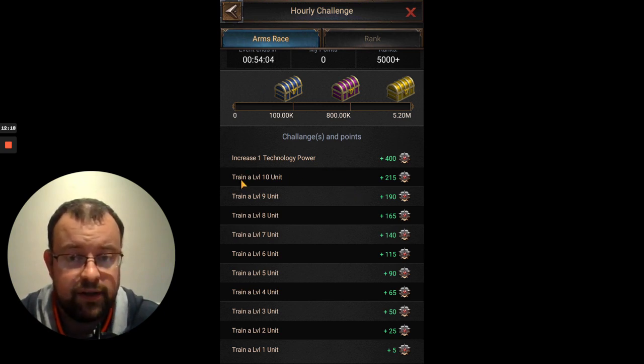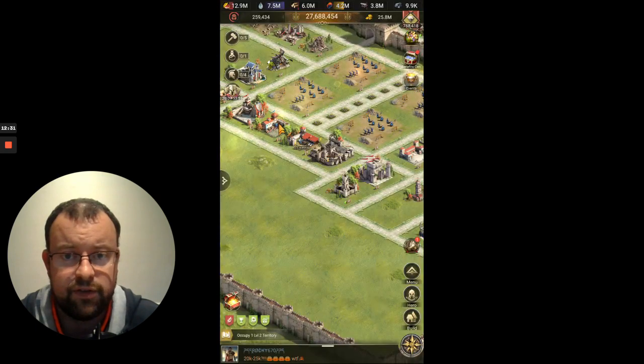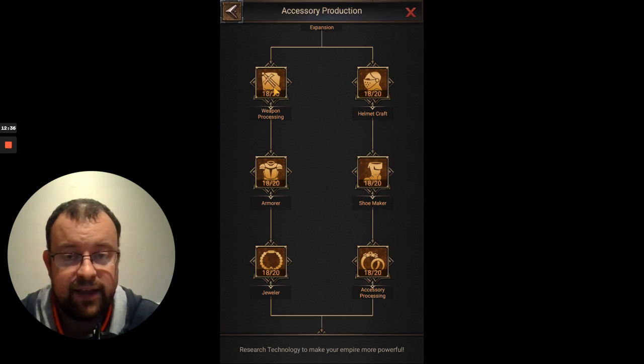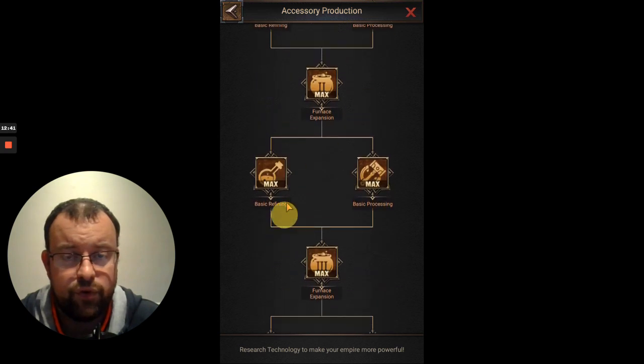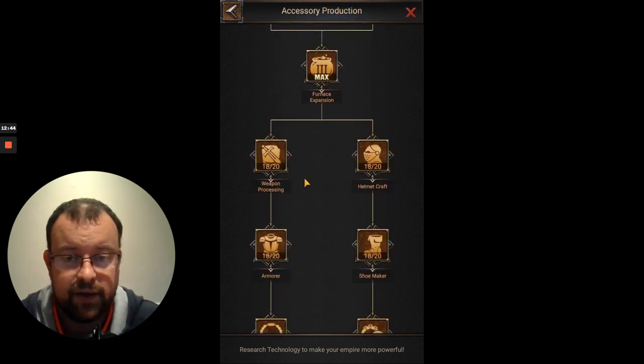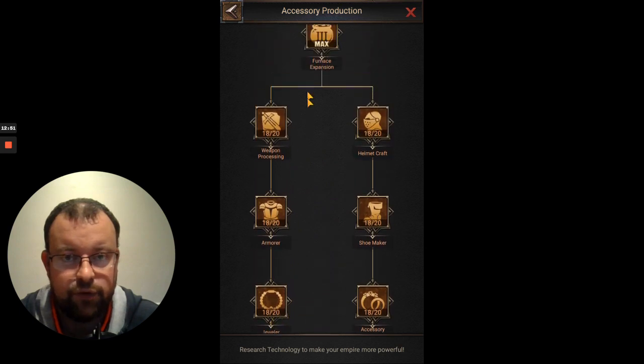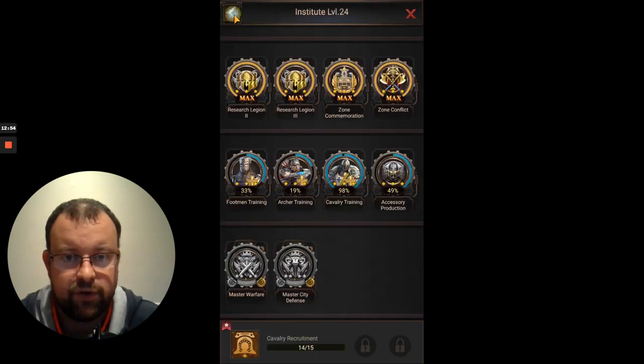If you're struggling to complete the 3rd rewards chest, you have the option to do a couple of elements of technology to push up your hourly points. A particularly good thing to do would be the accessories production research, because it takes not a lot of time and generally uses either food or marble — you'll usually have decent food available. The only other resource it needs is Dragonite, which hopefully you are producing continuously.